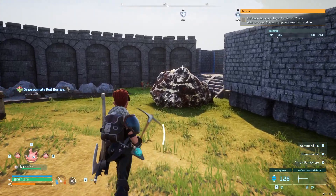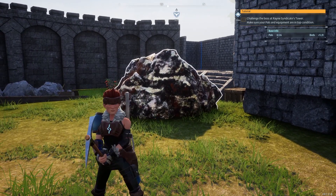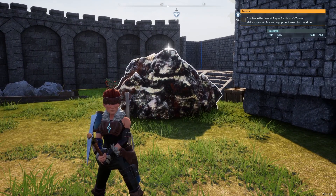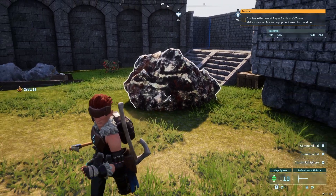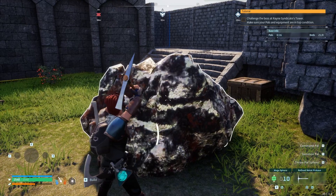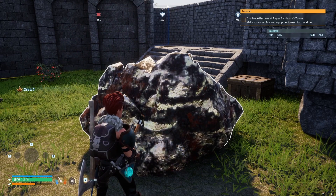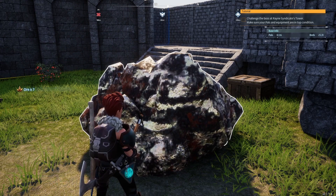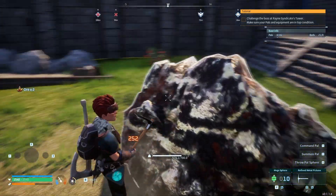This lets you rip through ores really quickly and easily. I'm going to show you how good it is — I am a higher level so I have a higher level pick, but even at a low level with a refined metal pick you do a lot of damage. I just did 500 damage and got 13 ore in one hit. Without the pals, refined mining gives around 111 to 120, and with a normal metal pick probably around 80 to 90.